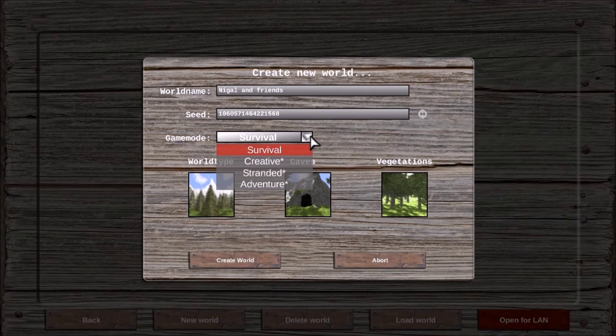I'll just leave the seed as it is. Game Mode: Survival, Creative, Standard, Adventure. Adventure sounds good — but Adventure is not available yet. Creative is available, Standard is not available yet. Okay, so let's just do Survival.